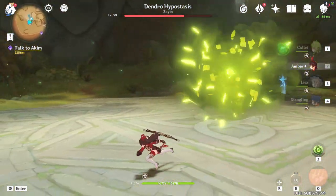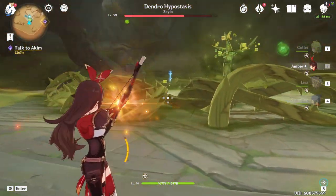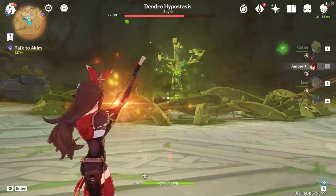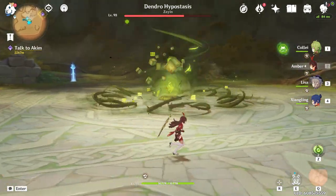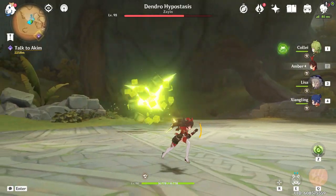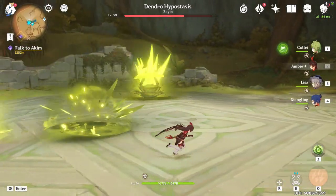When you see it teleport to the middle, go to the outside of the arena immediately or else you get trapped — that's not a pretty sight. You can't really damage it, and it's probably not worth it. Just stay outside and don't waste your abilities; it baits you but doesn't actually give you a damage phase.